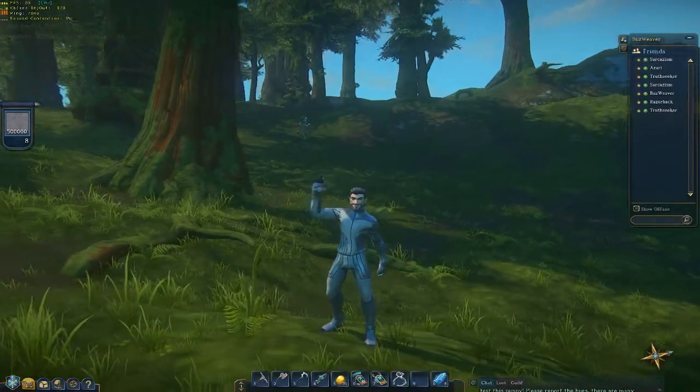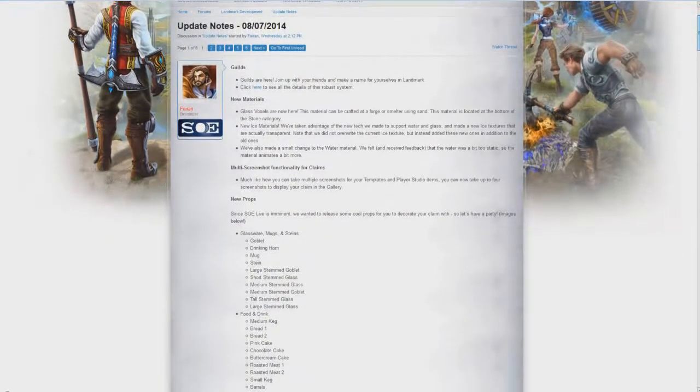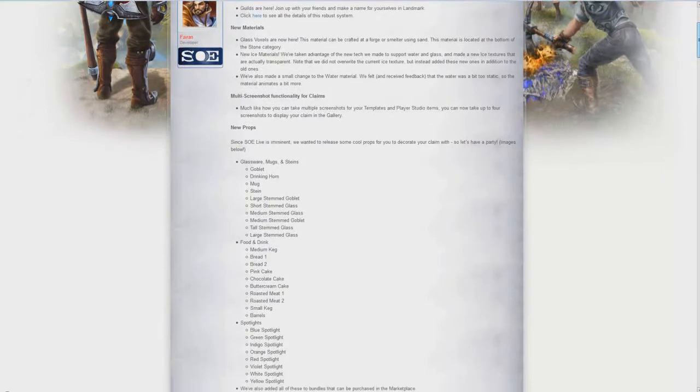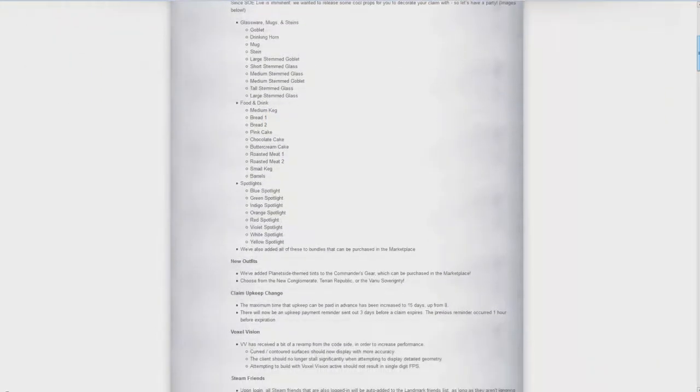Hey guys, welcome back. In the update notes for August 7th, we have guilds, new materials, claim multi-screenshot function, lots of new props, new outfits, claim upkeep, voxel vision, steam friends and bug fixes.